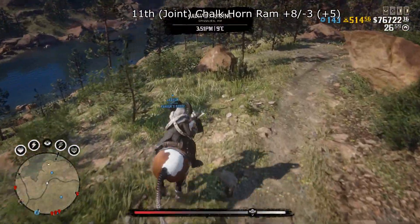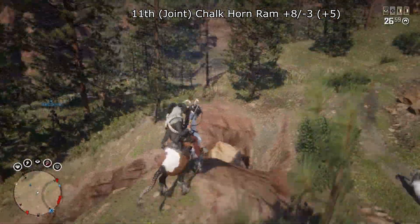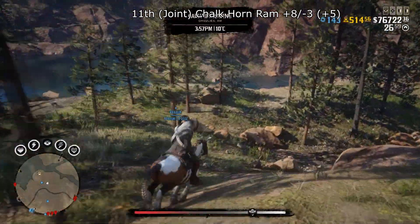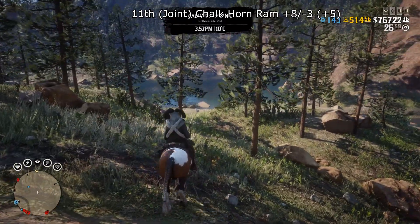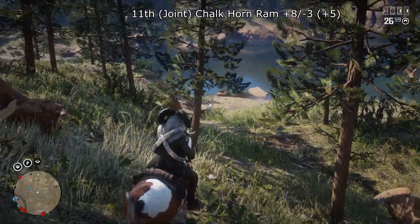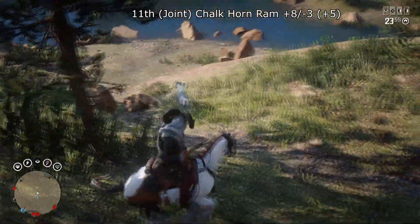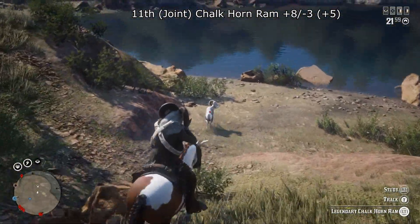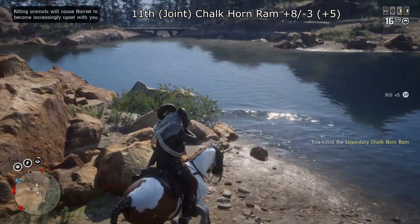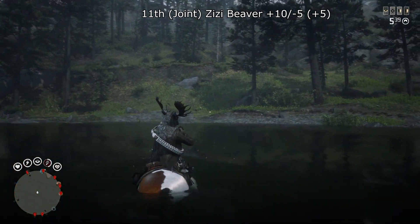At joint 11th place we have the Chalkhorn Ram with plus 8 and minus 3, total score plus 5. This one's getting towards medium — can be fairly tough to spawn. The area it spawns in is quite large, all the way from around Wapiti over to the east side of North Ambarino. A few people have had problems with this, especially when it first released, but you can get these fairly easily to medium now.